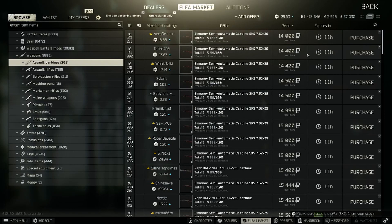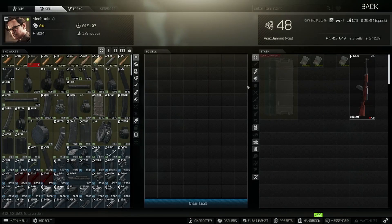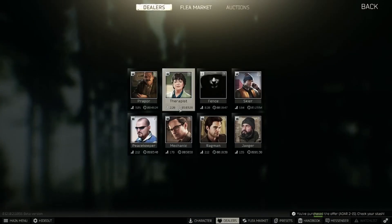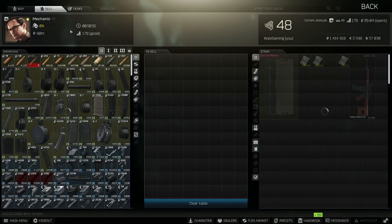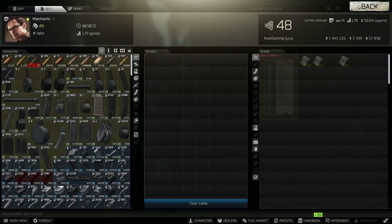There's an SKS for 13.8k with a 20-rounder - might not be worth it, but we'll see. 16k on that one so we made 3k. Seeing that 20-rounder in there is what made me pull the trigger. An 8R with a sight for 15k - had the mag and everything in it. Boom - 28k, almost made 15k profit. That's where we're going to end it.